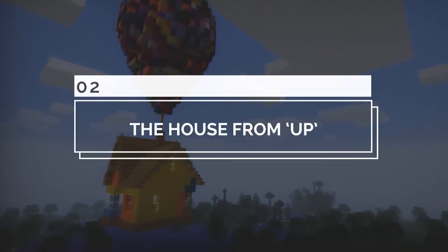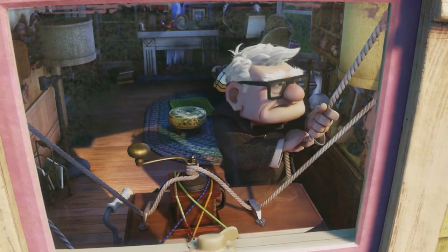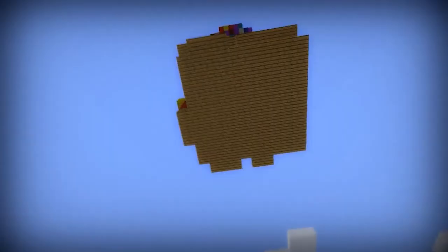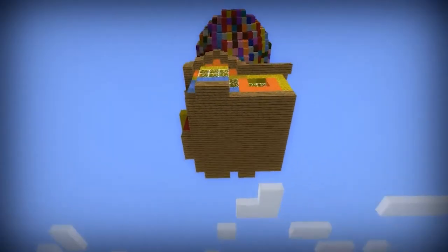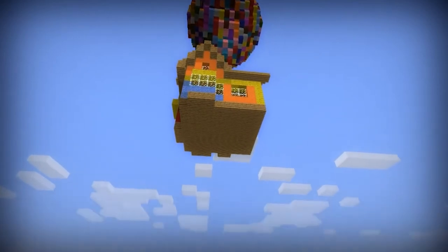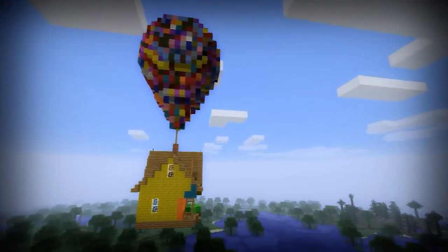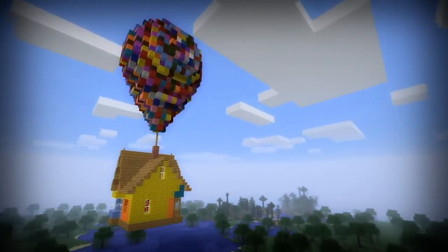Number 2: House from Up. If the film didn't make you cry enough, you can now enjoy living in the same space as the characters from the movie Up. Creator Whipper has recreated the familiar home along with the assortments of attached balloons. If that was not enough, the balloons actually allow the home to soar up into the sky. High above the map, you can fly in relatively safely within the home and relive some of your favorite moments from the film.